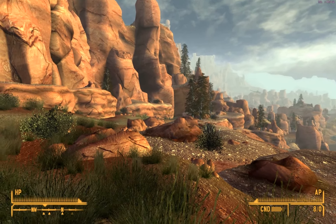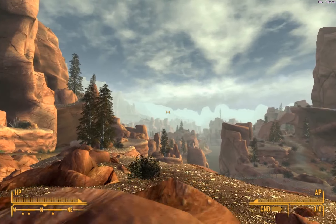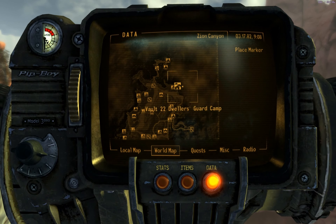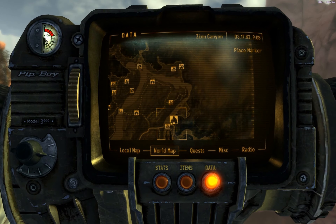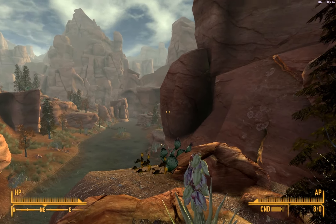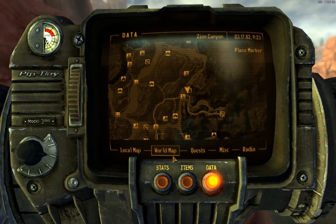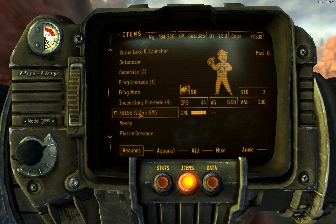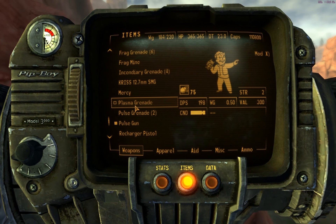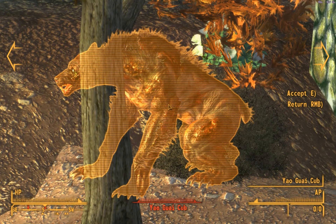Here we are back in Zion. The first thing I want to do is deal with the cave I never got to visit — the Yao Guai Cave. That was part of a quest but I never went in. There it is, that's where we're going. We've already got Yao Guai nearby. I have Mercy but no 40mm grenades, so I can't use it. I'll use plasma grenades instead.